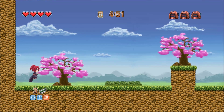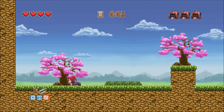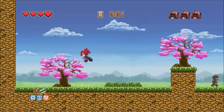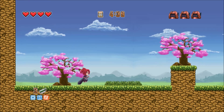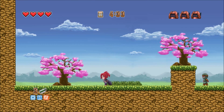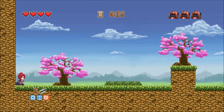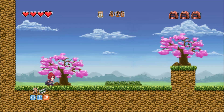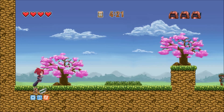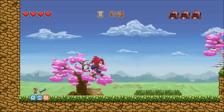Top left, we have hearts — four damage, so you get hit four times or you're dead. You have infinite continues but not lives, so if you lose all of your hearts, you have to start the level over again. Top middle, you have the clock — five minutes per level, fairly simple. Next to that, you have collectibles — Okimonos. Not necessary to collect, but games are fun with collectibles, gives you something to do. And right down here, bottom left, that's your ninja skills.